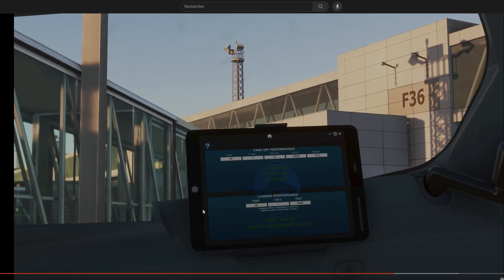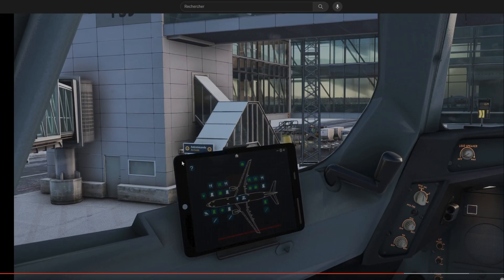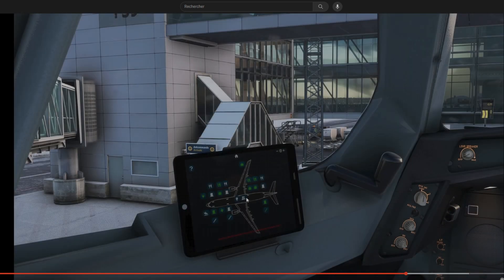I don't remember if we had this in the previous versions — let me know. Actually, we already had this in the previous ones, but I think they extended the options on this one. I'm not sure — maybe we can add passengers here, or is it just for the weight? But there is an icon with passengers here, which is interesting.